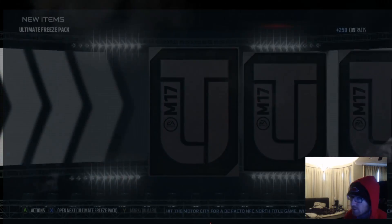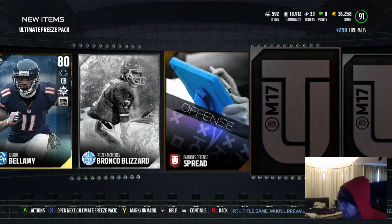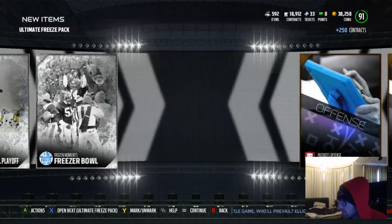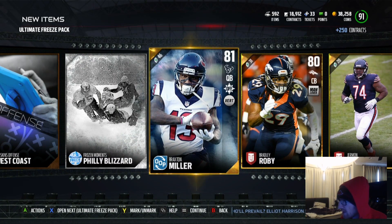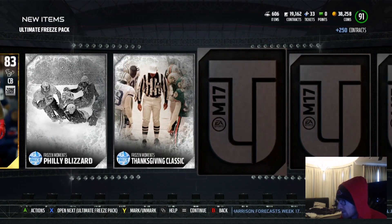Holy shit. I got a lot of gold players though. I'm going to sell all of the out of position golds by themselves and then put the rest into gold badges, turn them into elite badges maybe. I mean, elite kicker - that's great. It's definitely a needed part of the team. No joke.